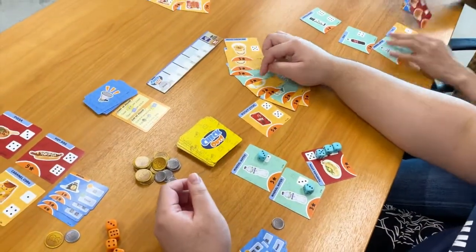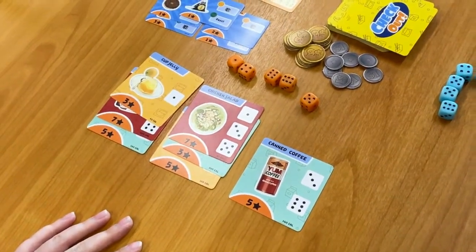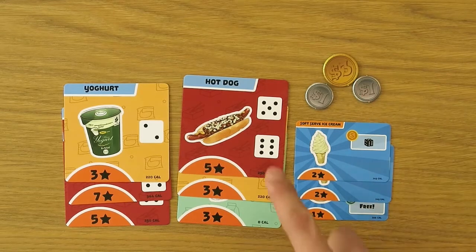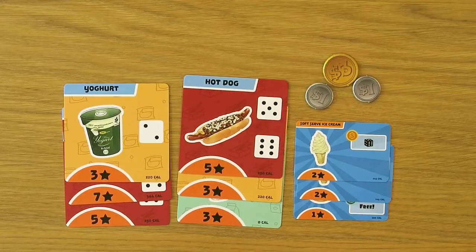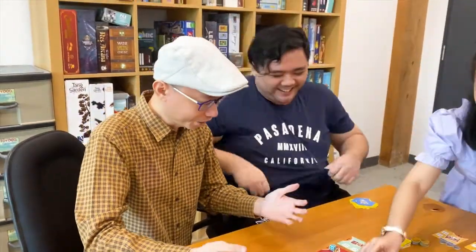After the bonus round ends, each player counts up their score. Total up the number of points from the product and deal cards. You get 1 additional point for every coin you have, and 3 additional points for each complete set of products — food, snack, and drink. The player with the most points wins the game. And that's how you play Checkout.